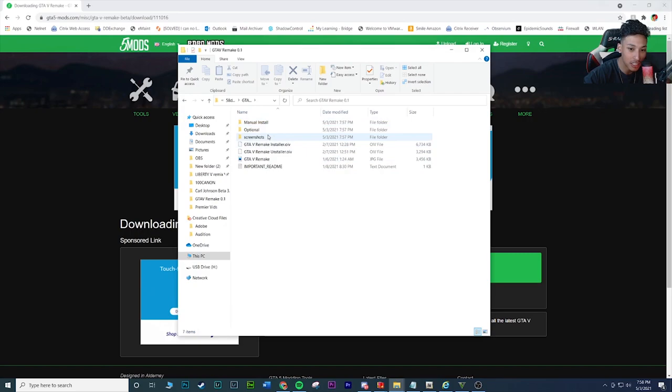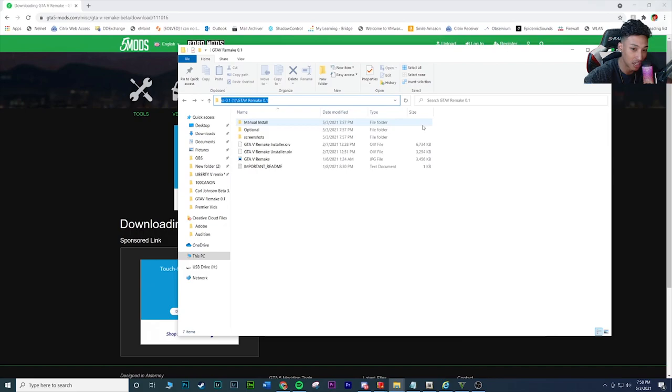You can do the manual install if you know what you're doing, but I'll be using the OIV installer. There's also an optional file that removes motion blur — I won't install that because I like the motion blur. The two main files you'll be working with are the installer and the uninstaller. Copy the folder path at the top of the window.